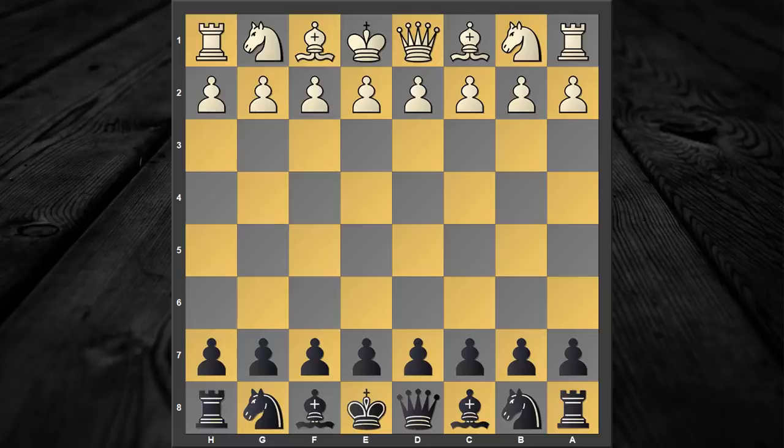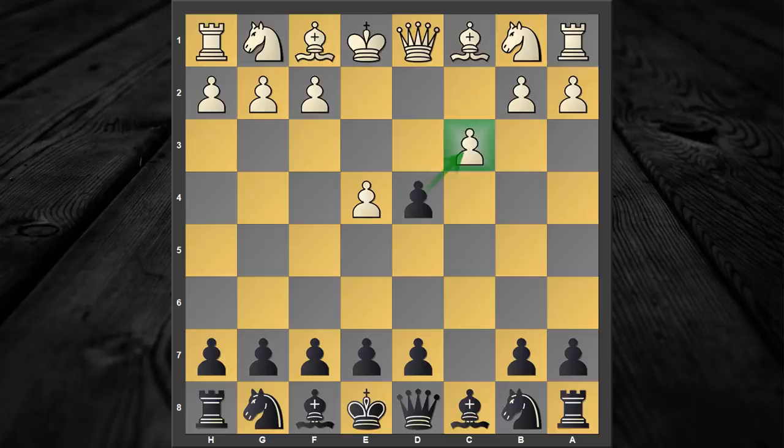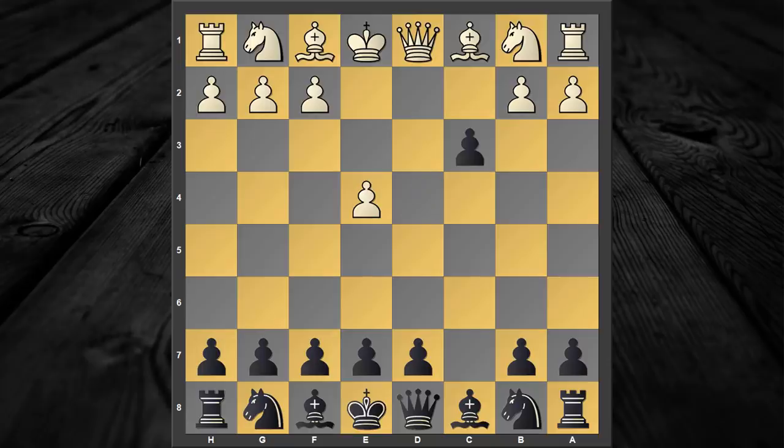The opening arises after the following moves: e4, c5, d4, c captures d4, and now white offers the second pawn with the move c3. My recommendation is you should certainly capture this pawn, and after knight captures c3 you can already see that in return white gets two open files for his pieces and a great attack. We are going to continue with one of the main lines of the Mora Gambit starting with knight to c6.